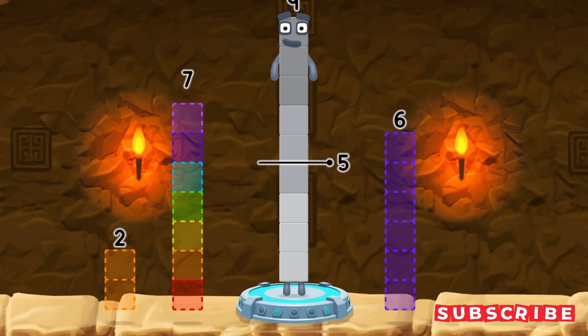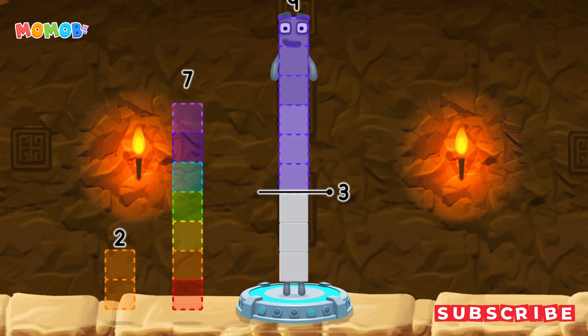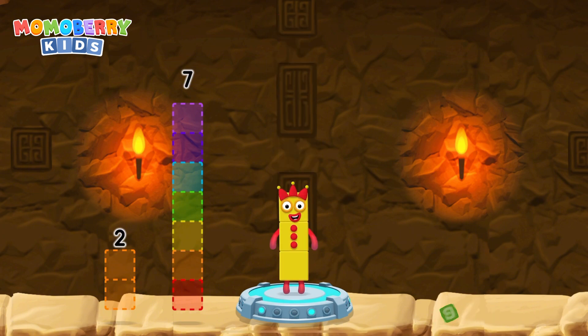Take number blocks away from 9 to leave 3! So you've got it. Nine minus six equals three.